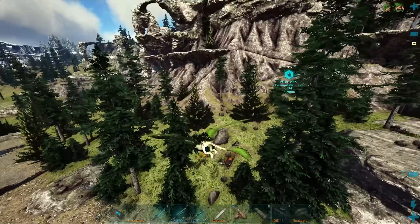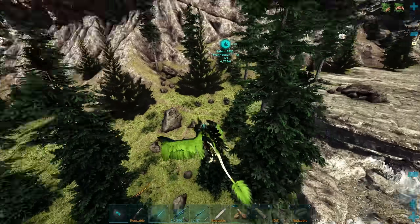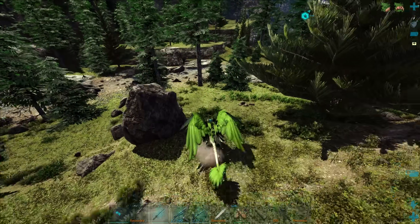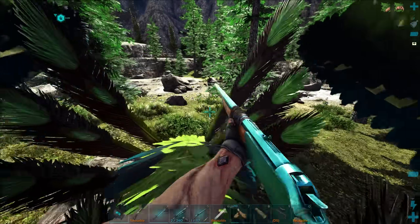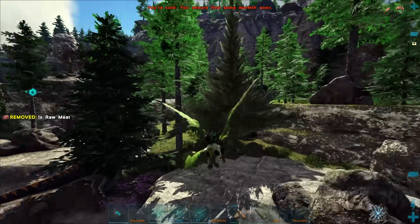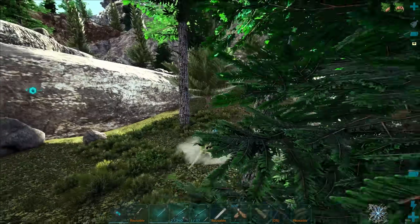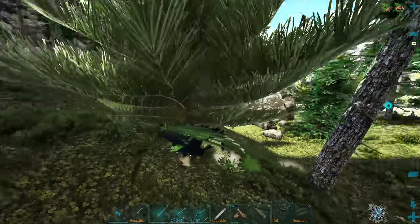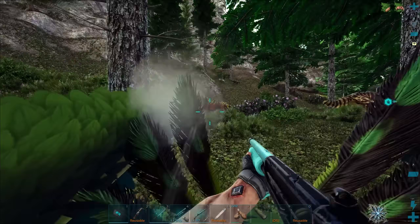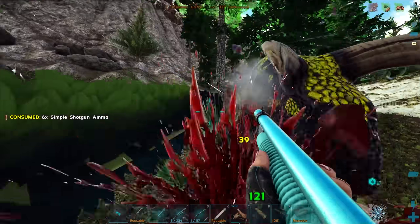We got one right here — 180! Okay, sweet, I'll take it — and it's a male, which is kind of exactly what I needed. Let's get this dude knocked out, maybe over the side of the river — gotta move very far away from the river. This area is actually one of the spots we can find a good amount of Rexes, so I was expecting we'd find one, but I didn't think the very first one I looked at would be the one.